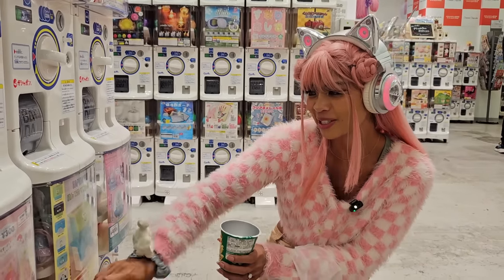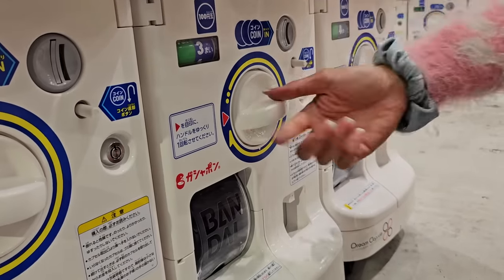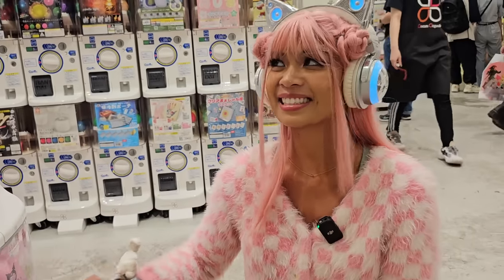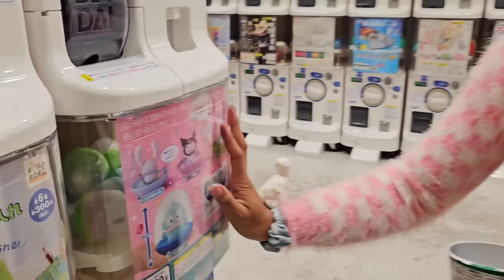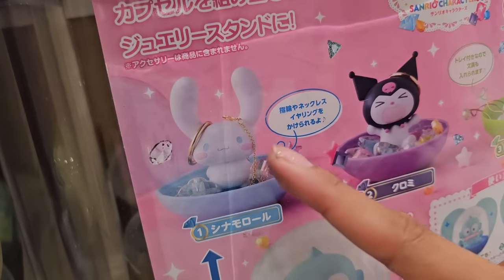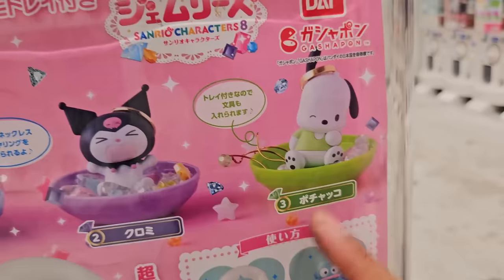Let's see what's inside this next one — I think I know who this is. It's a keychain and we got Pachaco! More and more I am slowly growing to become a Pachaco fan. He's kind of flat, which I like about him — he's going to be really cute on one of my backpacks or a purse. Let's get a capsule from this side — I'm really hoping for a Cinnamoroll, but I'm happy with whoever we get.